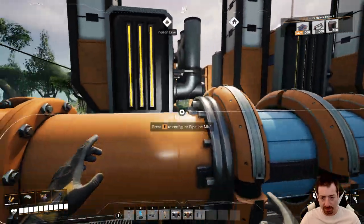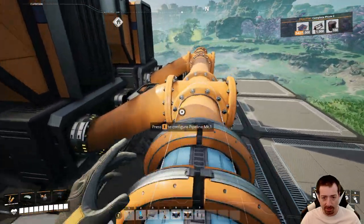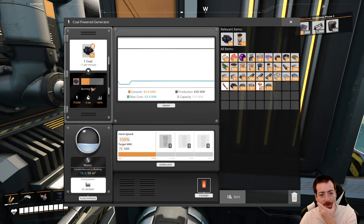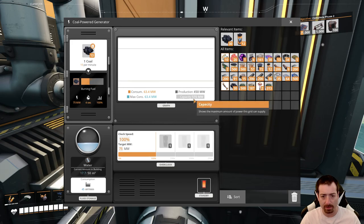I set up the pipeline and the coal here should be good to go. Six generators is going to use 90 coal a minute. Six times 75 is 450 megawatts. Perfect. Everything's looking good.